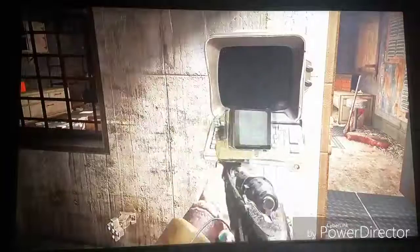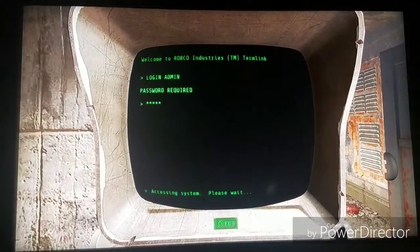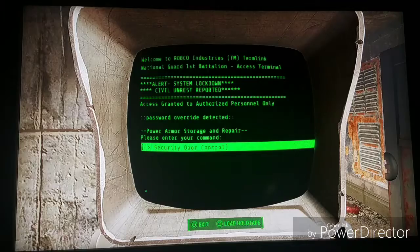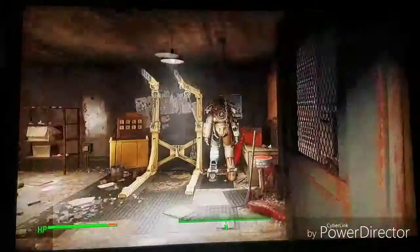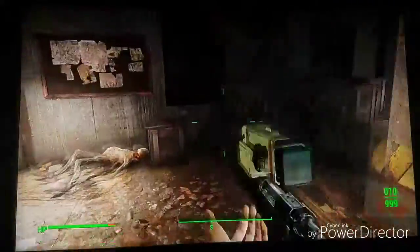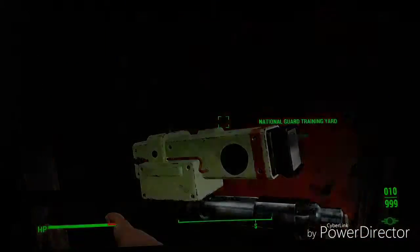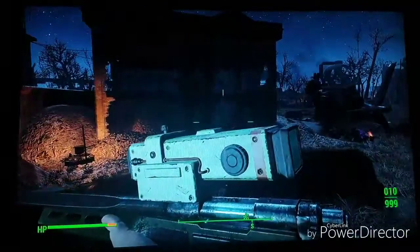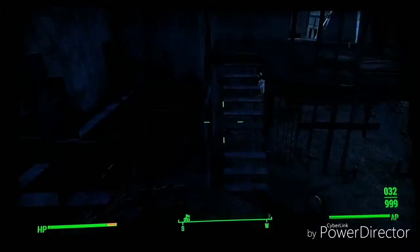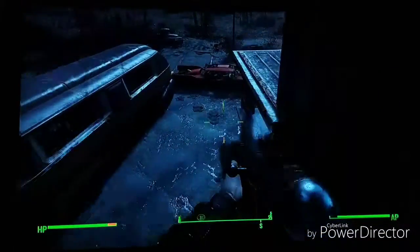It's still not attacking us. Let's see if this has anything to do with it. Nope, just says stuff about the power armor. Don't worry, we will come back in here for it. Let's go back outside and clear out everything else. We're going to start at this building right here, even though it's probably nothing in here. Yep, nothing here. Good to know.